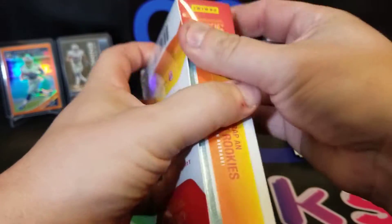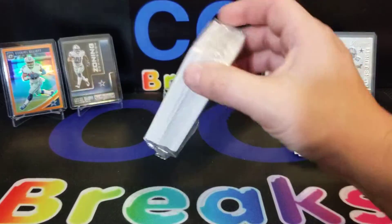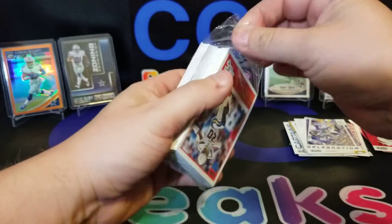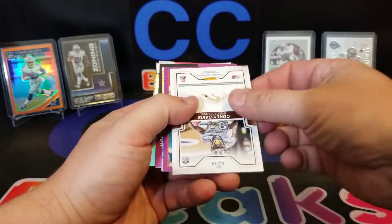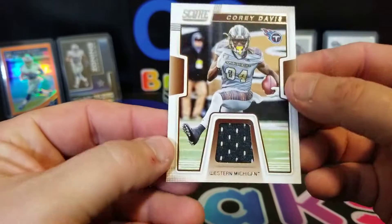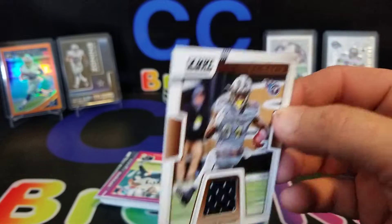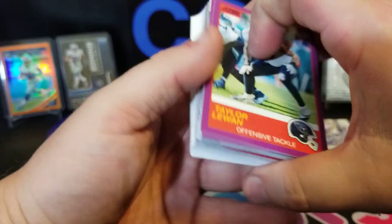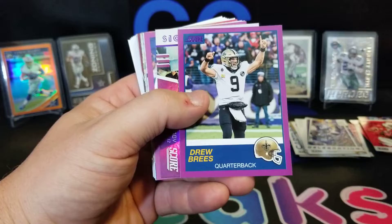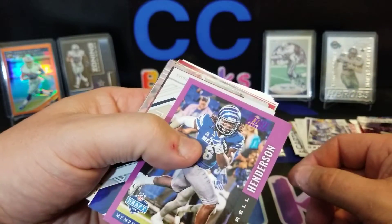I do believe these hangers have purple parallels. By the way, in the breaks I've seen, there have been better cards that come out of these hanger boxes than out of the blaster box. Look at that big old brick of cards — there's a ton of inserts in this pack too. Purple parallels of Taewon Taylor, Drew Brees — pretty cool. Signal Callers of Tom Brady in the purple — that's a nice card. And Daryl Henderson, a rookie.